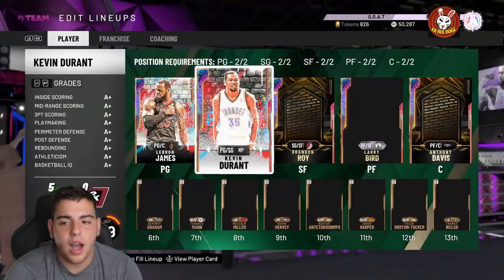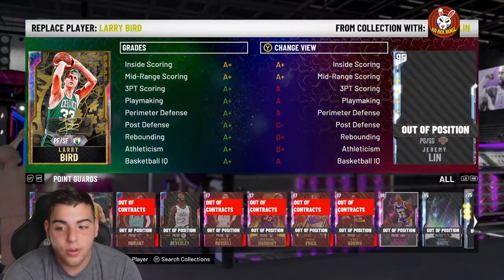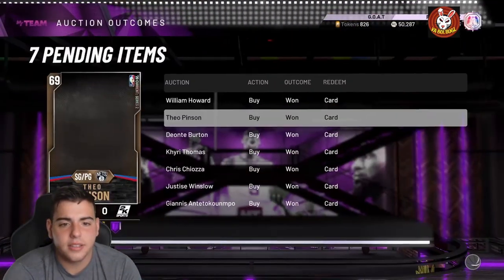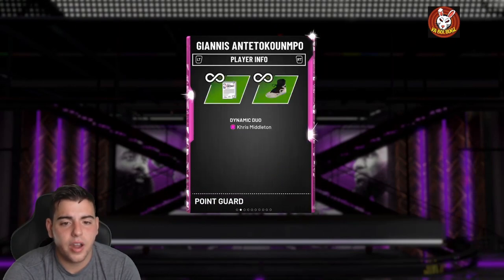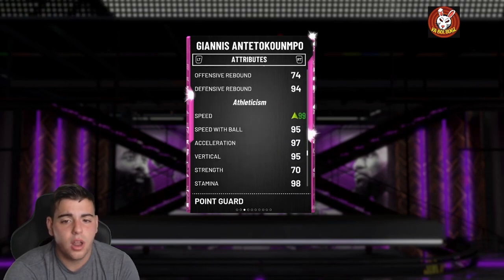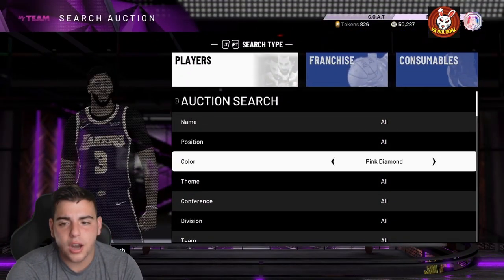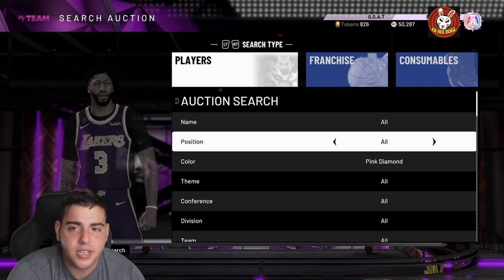I'm gonna add Giannis to the lineup because I'm absolutely stacked — I'll have LeBron, KD, Giannis, Bird, and this Giannis. This Giannis has a three-point shoe and diamond contract, which makes him very snipable. He's just as good as the GOAT card with the three-point shoe. I've been using this card the whole year — he has 99 speed, or you can throw him at point guard.